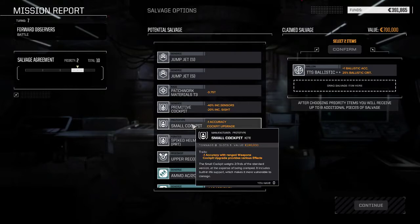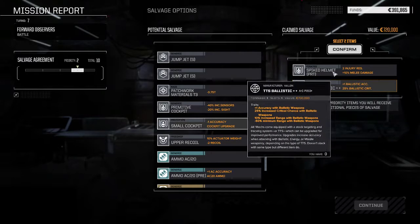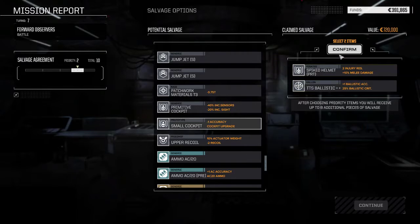The spiked helmet replaces your cockpit - it's a two-ton, two-value item. You save a ton and get no negatives. Compare it to the small cockpit, which is a choice you can take in attributes - I would almost never take it. Negative one accuracy, and accuracy is so important early in the game. It does net you one extra ton, and it only takes one slot so it opens up an extra slot and ton - but the accuracy penalty in the early game hurts. Small cockpits are all over the place, so there's no need to rush.